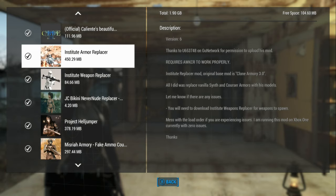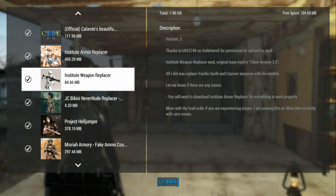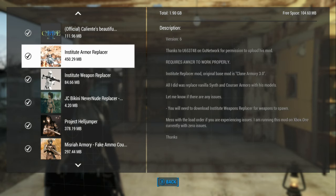Fallout 4 — we've got a couple of mods here: the Institute Armor Replacer and the Institute Weapon Replacer. These two are tied together. I believe you really need the Armor Replacer for the Weapon Replacer to work out correctly. It says right here: you will need to download the Institute Armor Replacer for everything to work properly. They didn't make it an absolute requirement, but if you try to do it without this, you're going to be in poor shape.